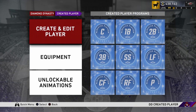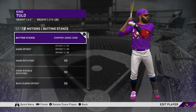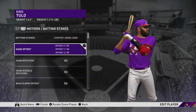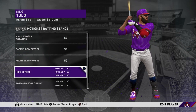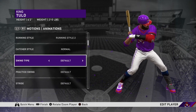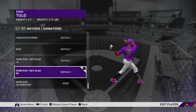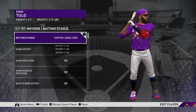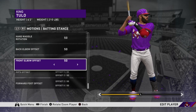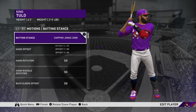Let's head over to our stance. For batting stance, Chipper Jones 2008 - it's the best stance in the game and it's not even close. I just love it, he gets under the ball. Running style doesn't really matter, swing type I do default, none of that matters - but the batting stance is what you guys need to really focus on.